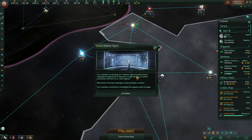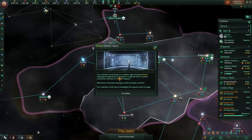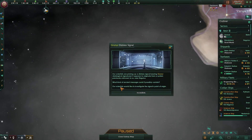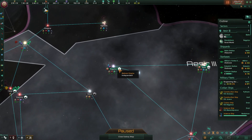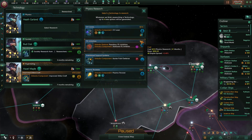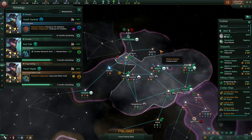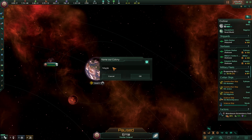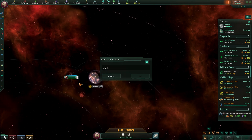Grunru distress signal — our scientists are picking up a distress signal bearing Grunru datalogical signatures. It appears to originate from a system previously unknown to us near Regulus. There's Regulus — a whole new system within our empire. FTL inhibitor is quite important, I've learned from other playthroughs. We're going to colonize this and name the colony after the fallen scientist that fought against the Shard but discovered everything about the kleptomaniac rats and the regenerator artifact.